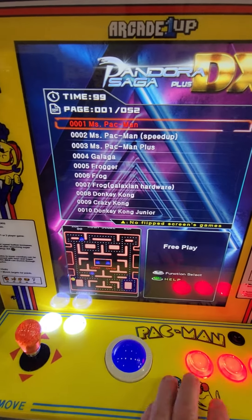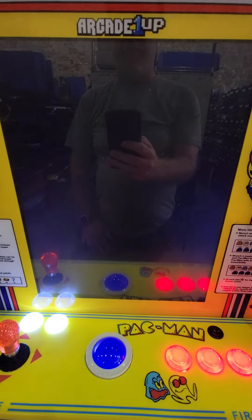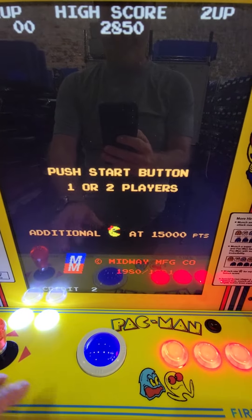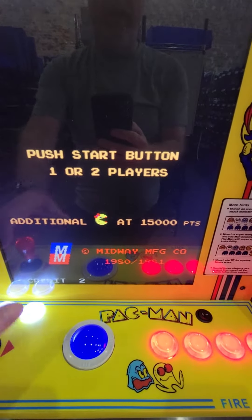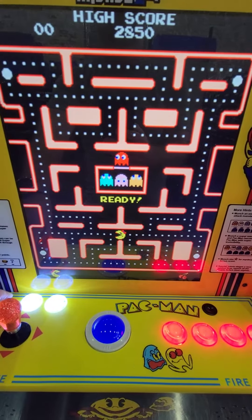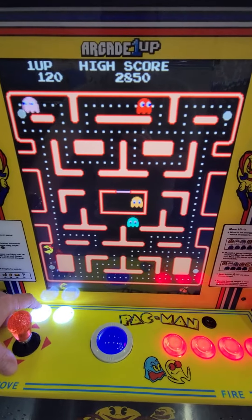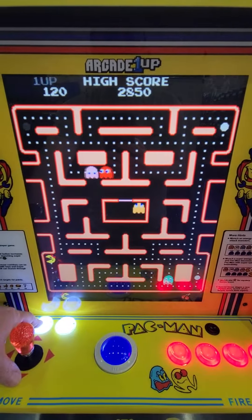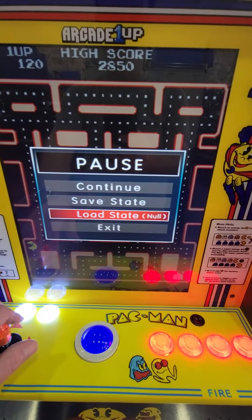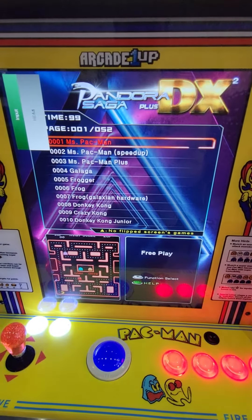And now you're back to the main screen, and I'll show you how this works. To get out of the game, let me get it to start here and I'll show you. So this is the Player 1 Start. To get out of the game, simply hold it down, and then you get to this screen right here. Just go to Exit, and you're back at the menu.